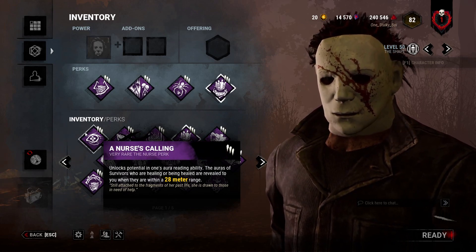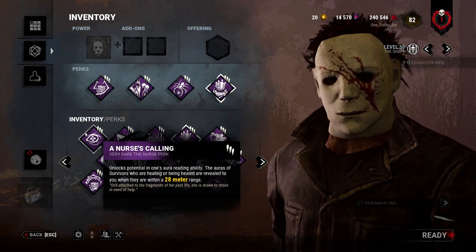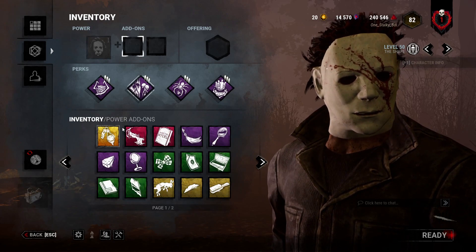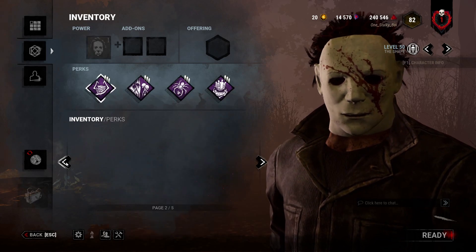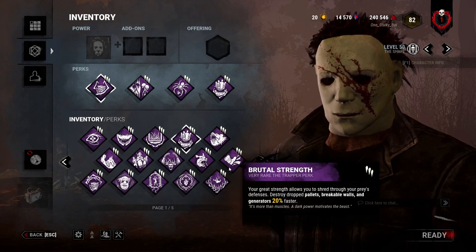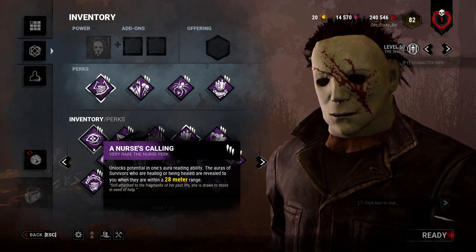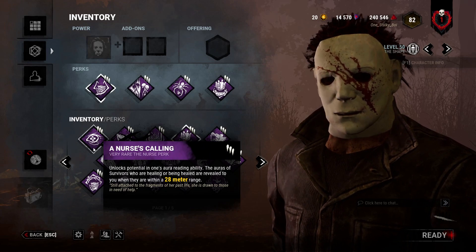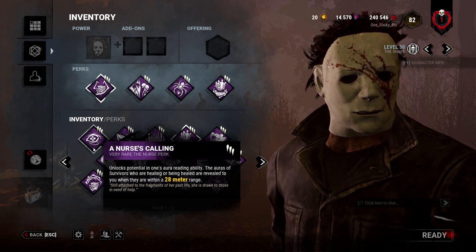Nurse's Calling is a pretty solid perk on Myers, especially because he has a low terror radius in Tier 2. If you combine it with Monitor and Abuse — which we'll get into later — and Myers' Dead Rabbit add-on, you can get a really small terror radius. If you catch people healing, you can get really close, hit them, and not let them finish the heal. They don't get a heal, you get a down. Very cool.